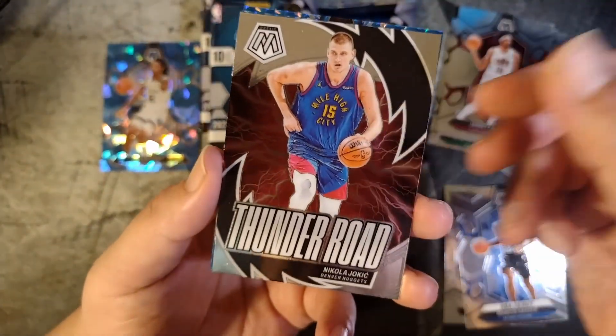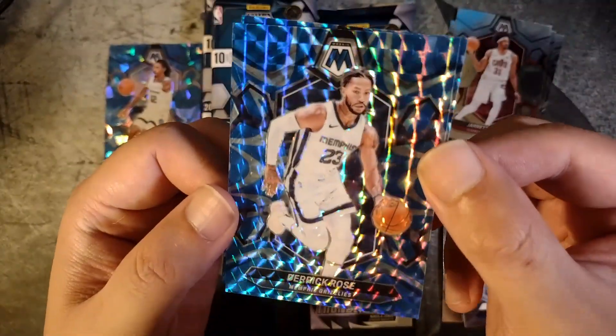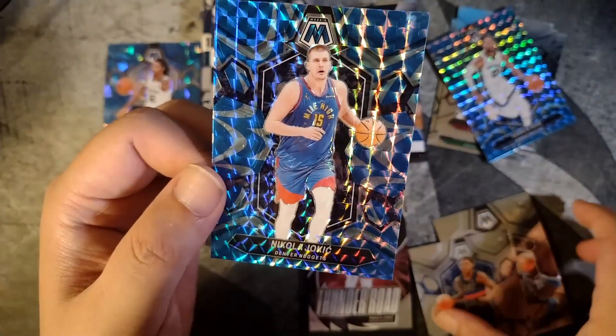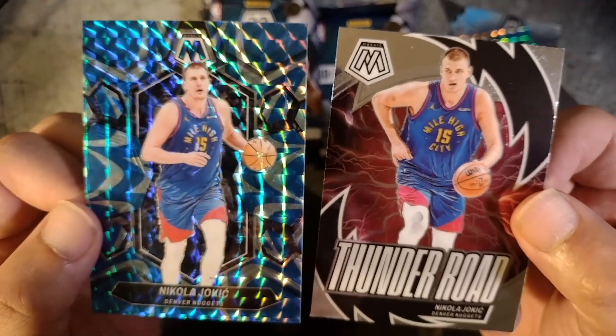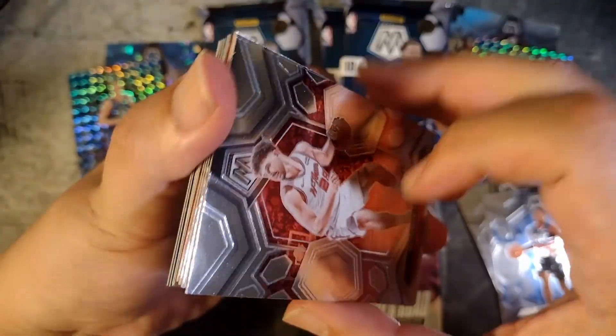We have a Nikola Jokic Thunder Road insert, and then these must be the reactive blue. There's a nice Derrick Rose. Hey, there we go — Nikola Jokic again! Pulled a second Nikola Jokic out of the pack, pretty sweet. Nice looking card. So far I like what I see. Definitely wonder what the pink fluorescent looks like.